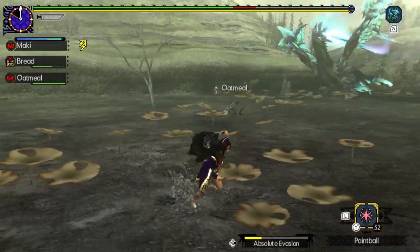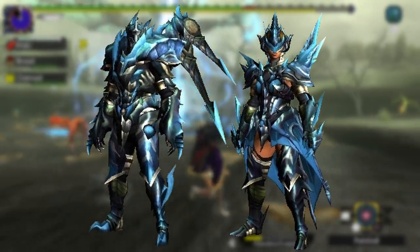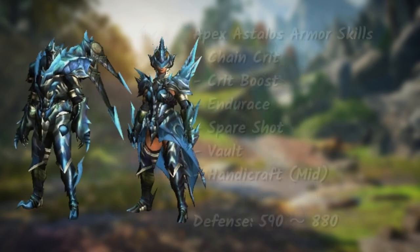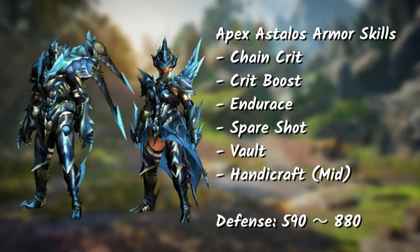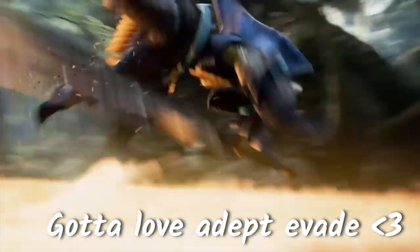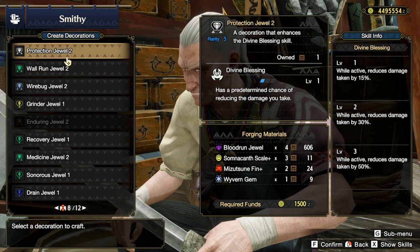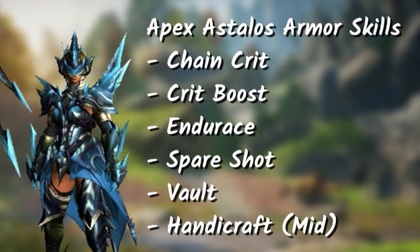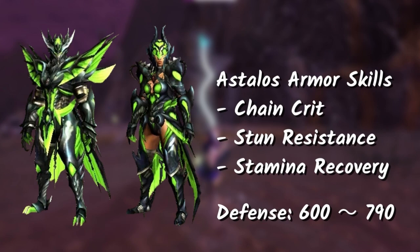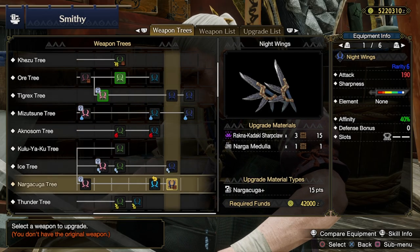Lastly, we have the Apex Astalos armor set, also known as Bolt Reaver Astalos. I like the look of this armor — some people don't. The skills are fairly good. Here's how it looks and the armor skills. Endurance is a skill only tied to Generations Hunter styles and weapon art gauges; maybe this will translate as Wirebug Whisper. Vault is a skill that increases aerial attacks, similar to the normal Astalos. This one is nice to use for fast-hitting weapons.